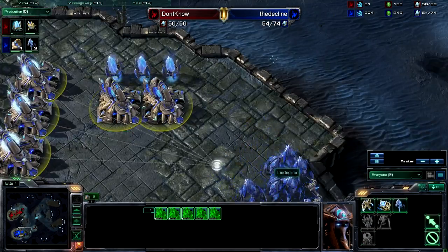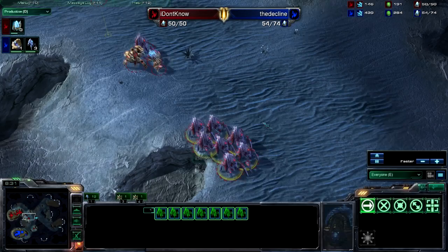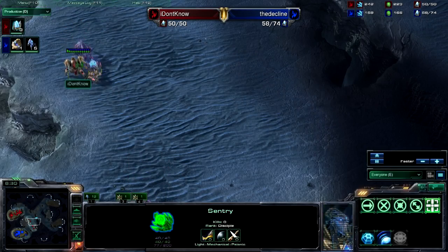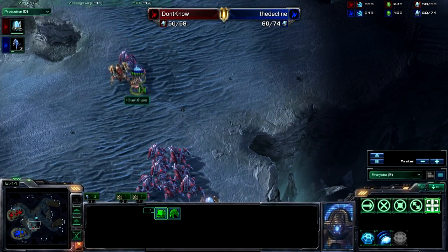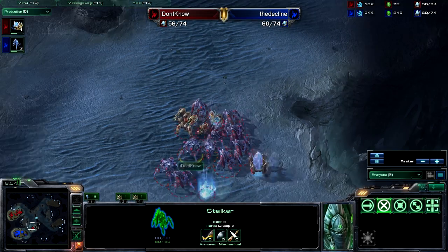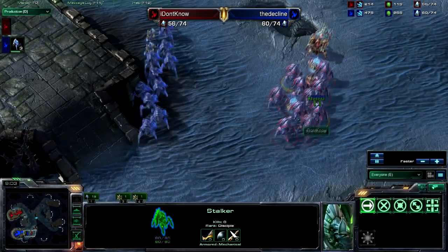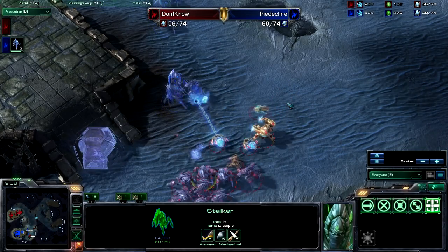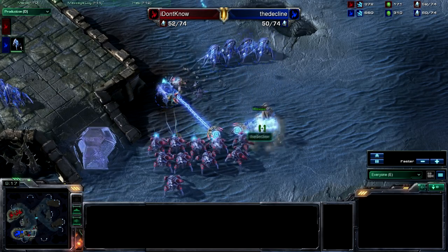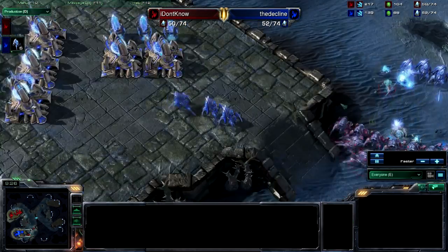Everybody watching — do not follow in the Decline's footsteps. The stalkers are moving out and this army is easily going to get crushed just because of the immortal, which will absolutely destroy the opponent. They're all just chilling and then they move out — and the immortal is not going to get a prime angle here. The immortal is actually getting sniped! Oh well — I Don't Know's army is way better overall.